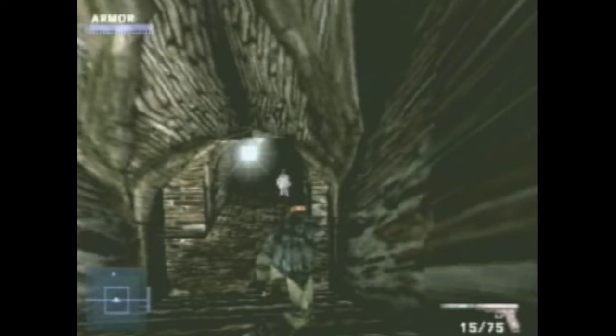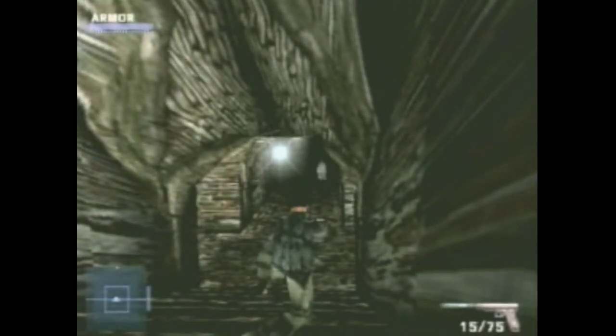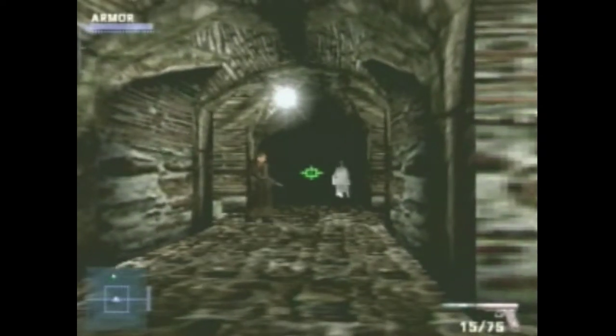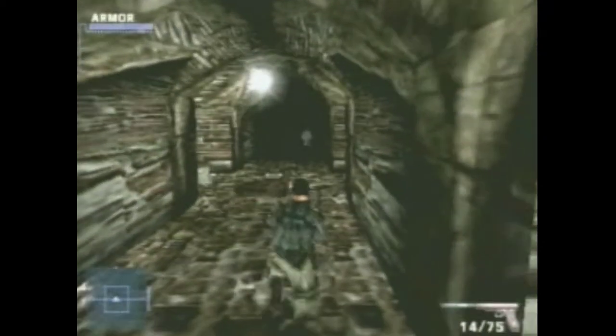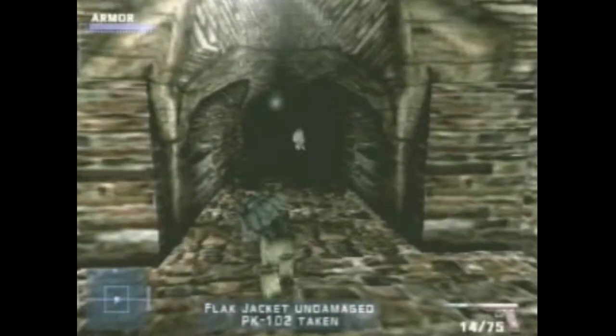One of the most important things about this level is to let the scientist get a good head start on you, because you're going to trigger certain enemies along the path. If you have to take those enemies out and the scientist can see what's going on, you're going to lose the level because he'll be alerted to your presence. As you see here, I'm taking out the guards while the scientist is safely out of sight and out of earshot.